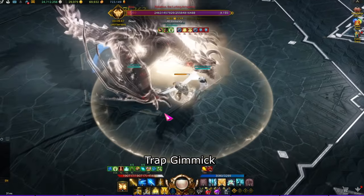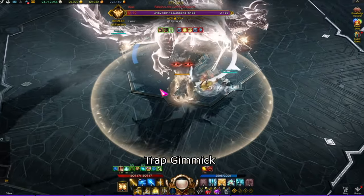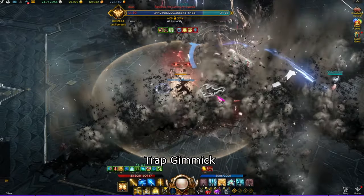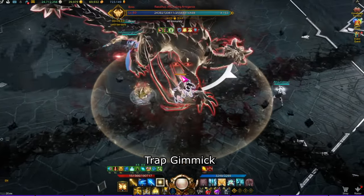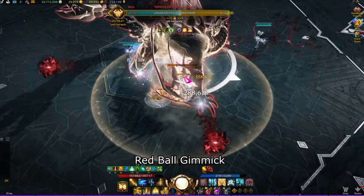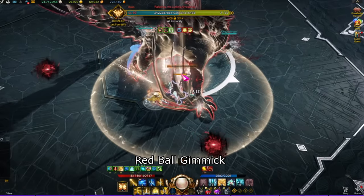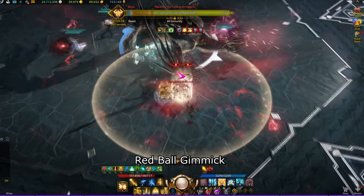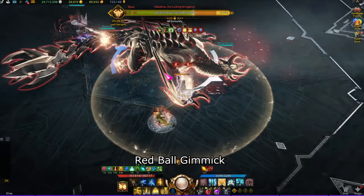It takes five seconds for the orb to activate. If the boss stands in the orb within one to two seconds before the orb goes away, he will stomp on the ground with multiple red line telegraphs, then a stagger check will occur. You will need to finish this stagger check. During or after the stagger check, red balls will come from the boss — two behind and two in front.